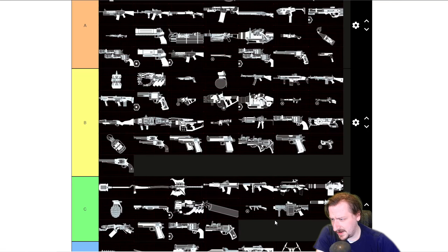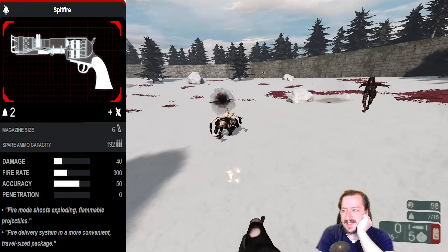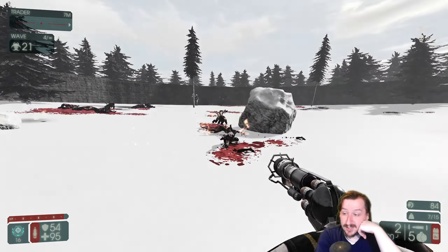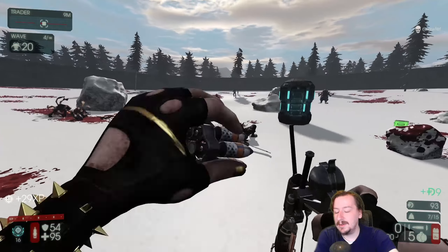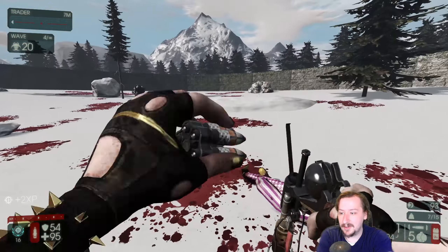Spitfire would be even lower. Spitfire I think is B tier for Firebug, but I would probably move this down to D tier for Sharpshooter. It's pretty bad. There's no real reason to take it over the 1858 unless you just want the fire. It costs more, and it actually scales well with upgrades which is nice, but it's just weaker than the 1858 in basically every way. Same type of thing goes with Survivalist.